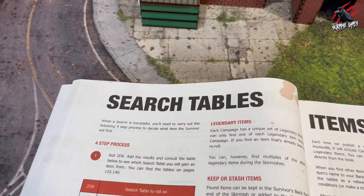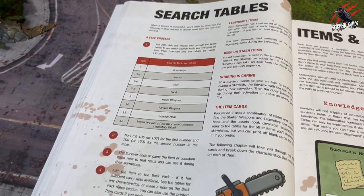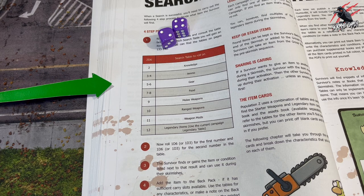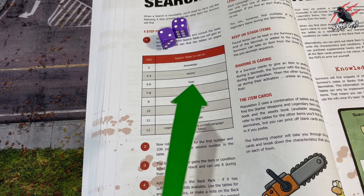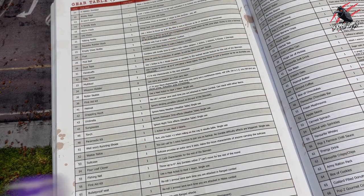When a search is successful, you'll need to carry out 4 steps to decide what item the survivor finds. First, roll 2d6, add the results, and consult the table to see which search table you'll gain an item from. This table is on page 41 of the core book. Here you can see we've rolled a 6, so we'll consult the gear table. You'll find the tables in the core book, the asset books, and free to download on our website.